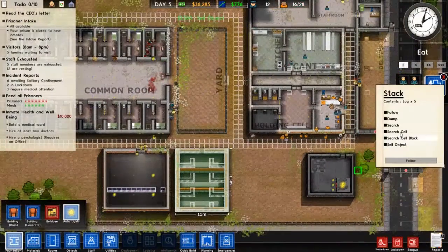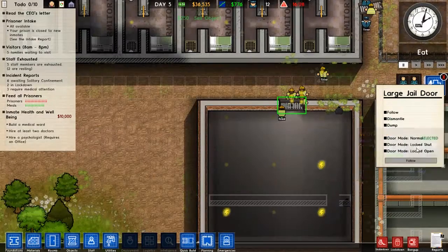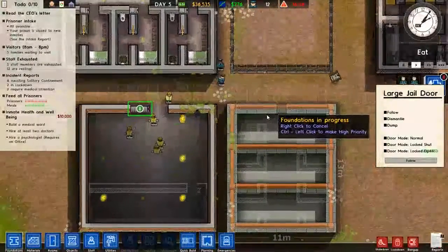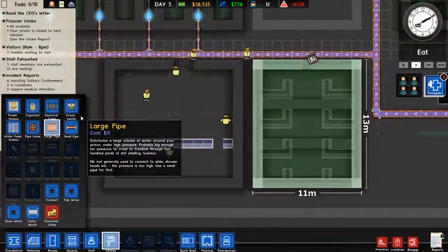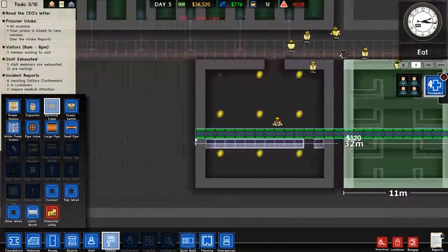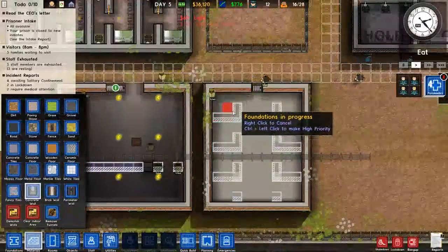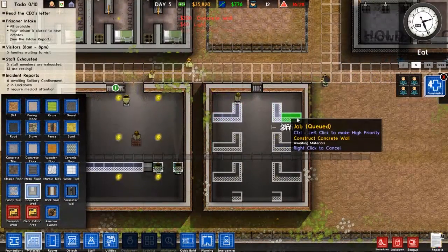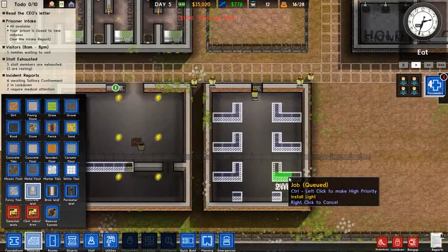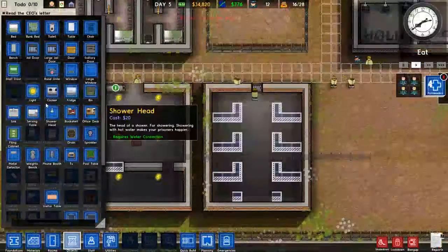There's one right there — okay, let's go ahead and open that and then press play. Do we have lights down there? We don't, so we're going to need to extend this down here. Alright, and that's up — this is going to be solitary confinement. Objects — solitary door.